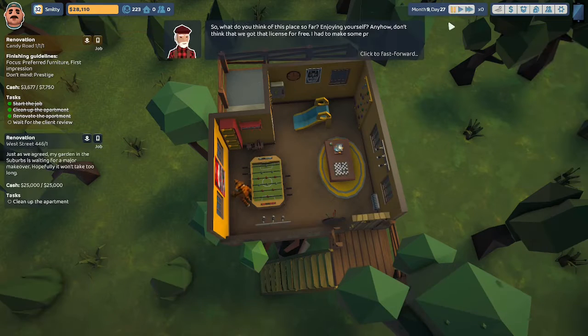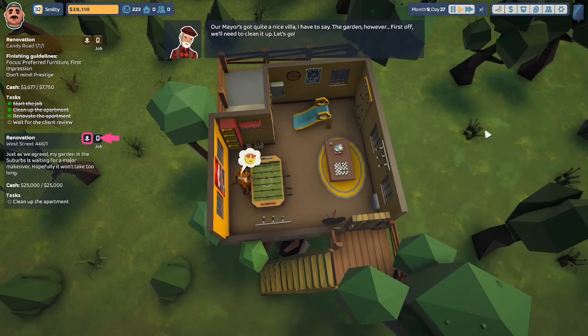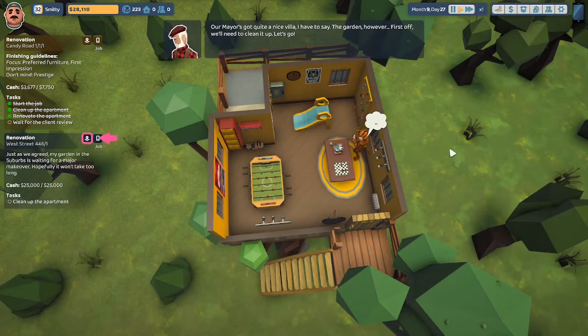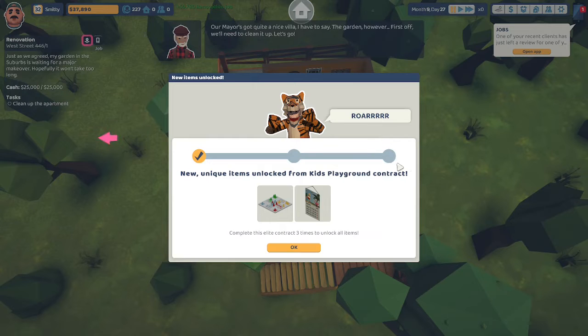Still a D out of B on prestige, so I'll go ahead and deliver the job. The client 'Tiger' walks around — he loves the foosball table, loves the games, loves the coat rack, and loves the overall design of the playground treehouse. He's giving us his review. New and unique items have been unlocked for the Kids Playground contract; beat this elite contract three times to unlock all items.